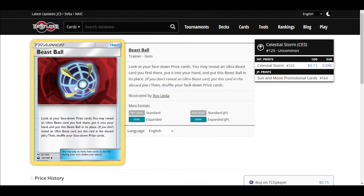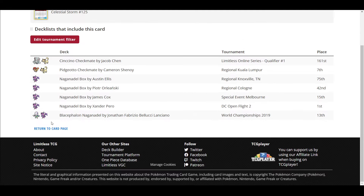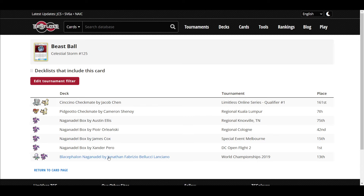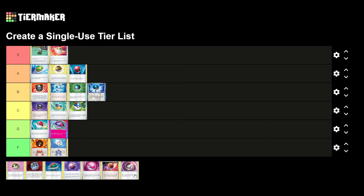Beast Ball is like Hisuian Heavy Ball but worse. It says: look at your face-down prize cards, you may reveal an Ultra Beast you find there and put it into your hand, then put this Beast Ball in its place. If you don't reveal one, put it in the discard. It's played in decks like Naganadel and Checkmate. It's super niche — when you need it, it's great, but otherwise it's useless. I'm putting it in D tier, below Master Ball.